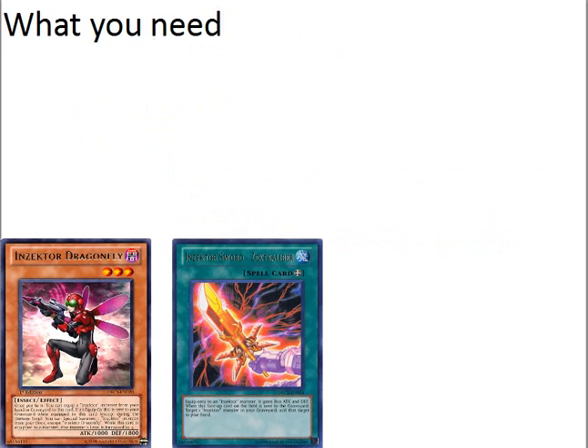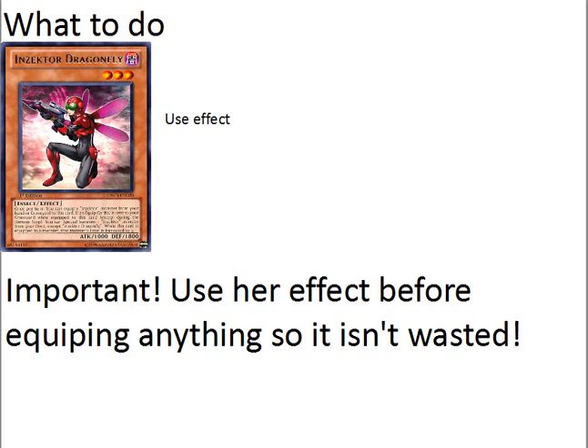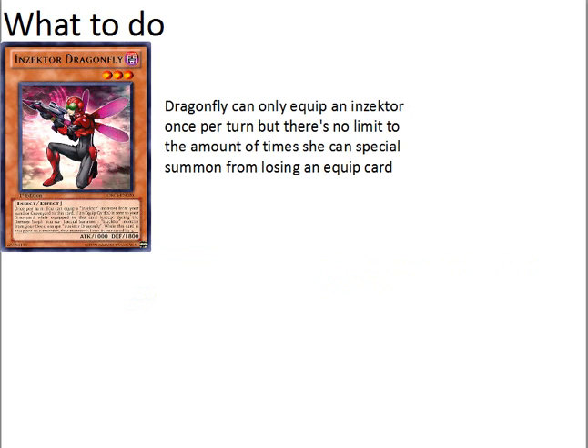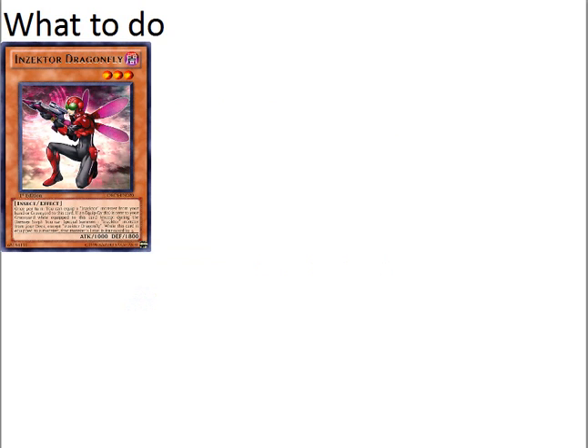So let's go through the OTK. Here's what you're going to need: Dragonfly, Zect Calibur, and Hornet — either in your hand or graveyard. Now I'm going to summon Dragonfly. I really stress not using her equip effect right away, because then you're not going to waste the sword if you get hit by an effect like Fiendish Chain. So we'll equip Insector Hornet from hand, and also equip Insector Sword Zect Calibur from hand to Dragonfly. Then we'll use Hornet's effect to blow up our own sword. Now Dragonfly can only equip an Insector once per turn, but her effect to special summon when she loses an equipped card is limitless — not once per turn. We lost two equips, so we're going to special summon two Insector monsters.